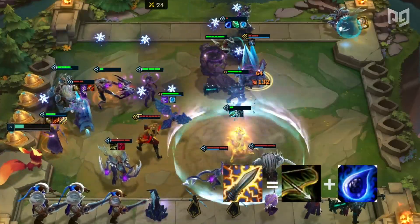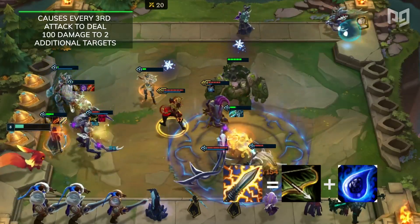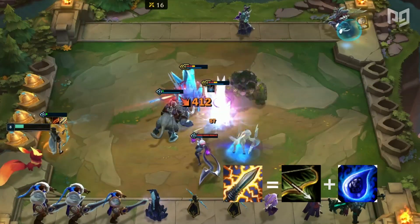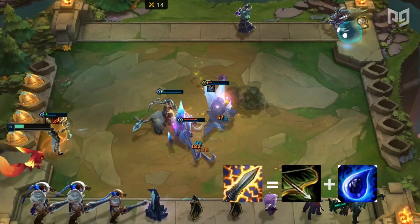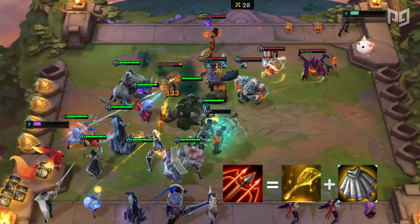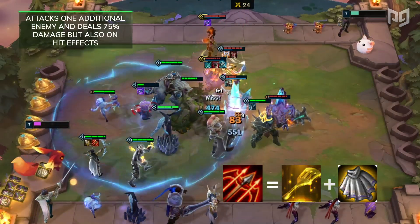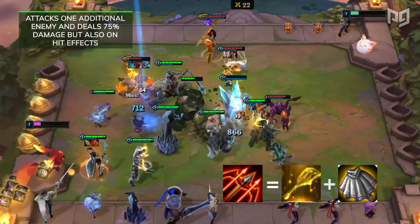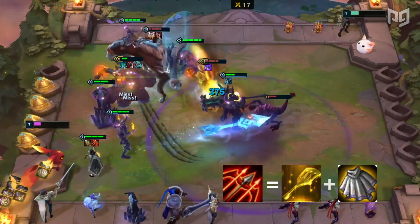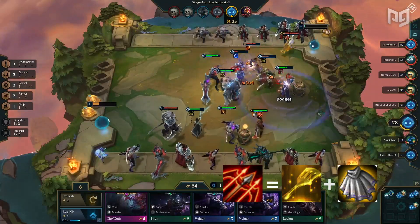Next up is another great item, Static Shiv. Static Shiv causes every third attack to deal 100 damage to 2 additional targets. The item stacks and is great both early and late game. In a ranger comp, this item is a must to deal significant amounts of damage. Speaking of ranger compositions, Runaan's Hurricane is also a great item to have, especially on Ashe. The item attacks one additional enemy and deals 75% damage, but also procs on-hit effects. That means that if you're running Glacials, Ashe can potentially be stunning 2 targets at once. You can also put it on a unit with incredibly high damage, like Draven.